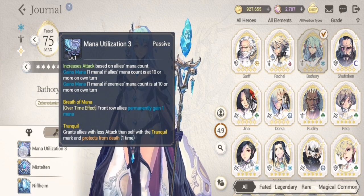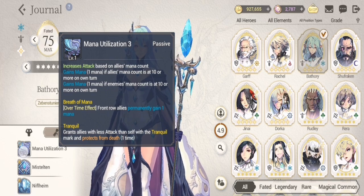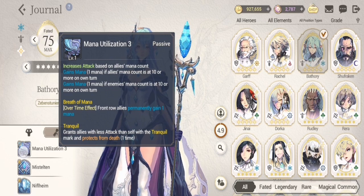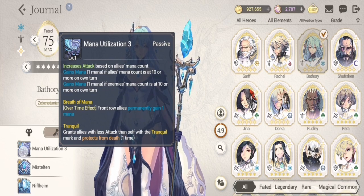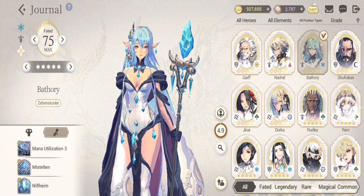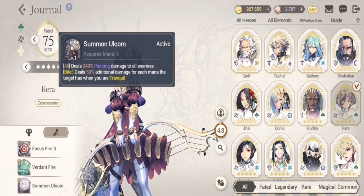The next general is Bathory. Her unique passive is one of the most unique and important of all the passives. She has been very good in PvP matches since the global release of the game. Her unique passive is Tranquil — grants allies with less attack than self with Tranquil mark and protects from death one time, giving your team another chance at surviving. The two lieutenants that synergize with her are Rera, who gets additional damage for Tranquil on her S1 and S2, and Ullum.